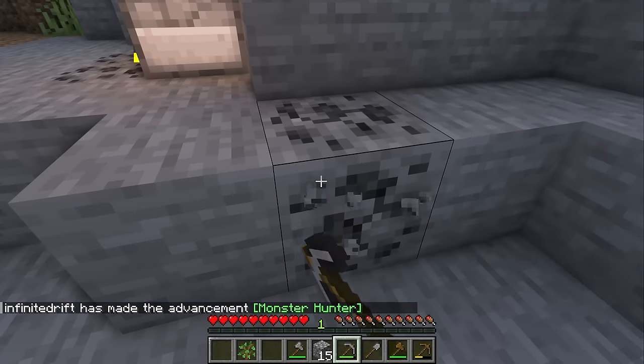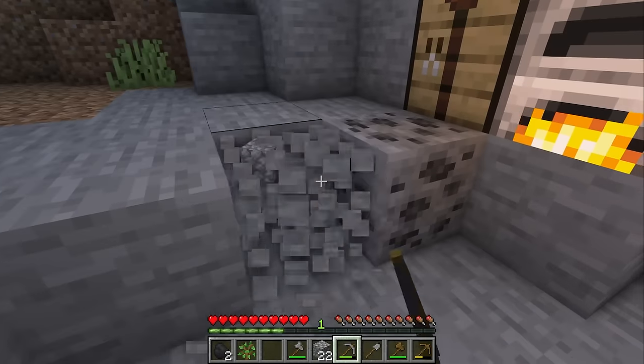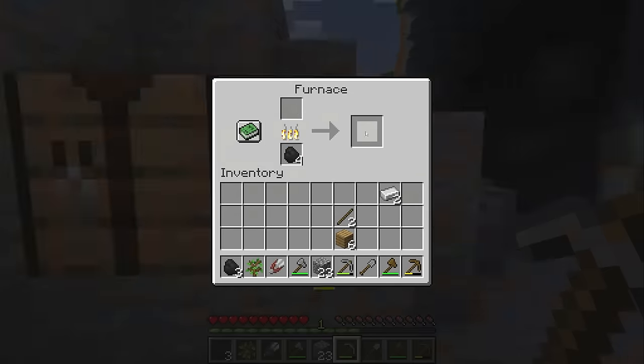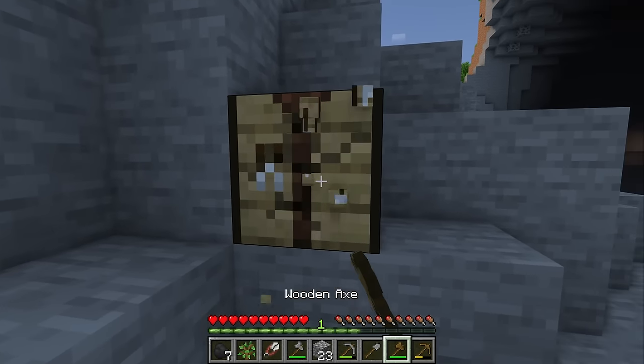While that iron's smelting I'm just gonna gather a little bit more of this coal. Alright, we have two iron smelted which means we can now make our shears. Priorities, am I right? We'll get more iron later. Alright, it looks to me like it's late afternoon so let's gather our workstation and head towards the sheep so we can get our bed ready.